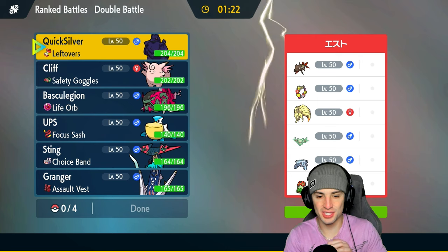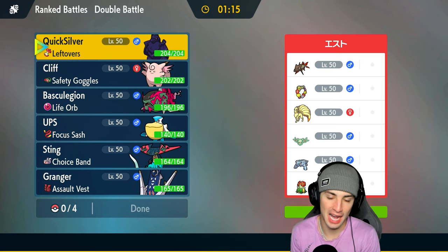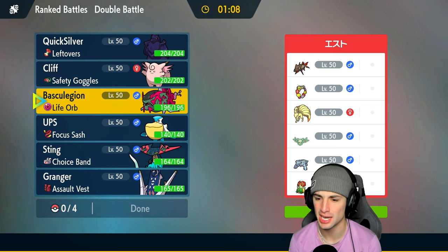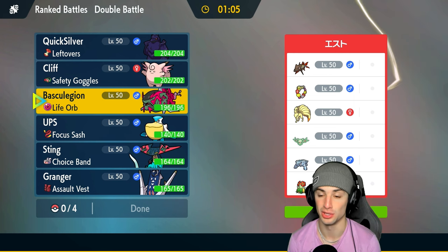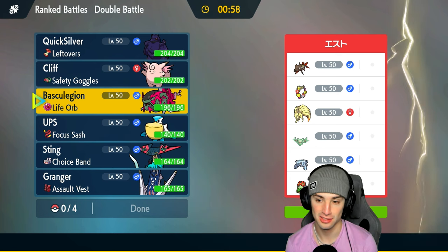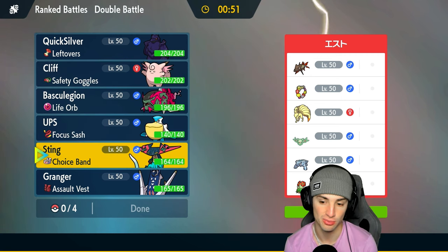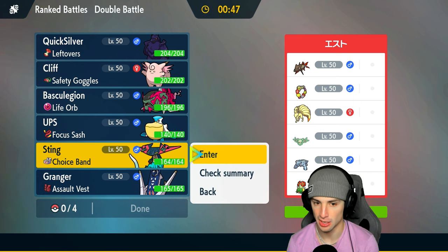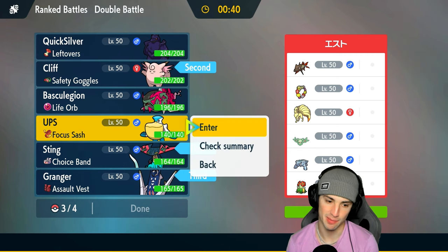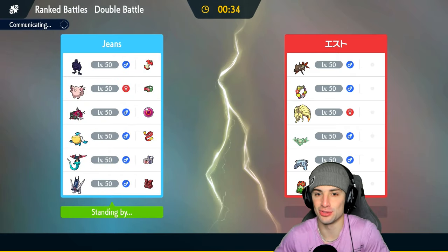Match two — we're going up against Swift Swim Barraskewda. Haven't seen this since Sword and Shield days. They also have Chlorophyll Bellossom, Ninetales, Comfey, Reuniclus, and Avalugg. We have to win the weather war here. I like Clefable and Dragapult as the lead, with Archaludon and Pelipper in the back. Let's bounce back — we're 0-1.